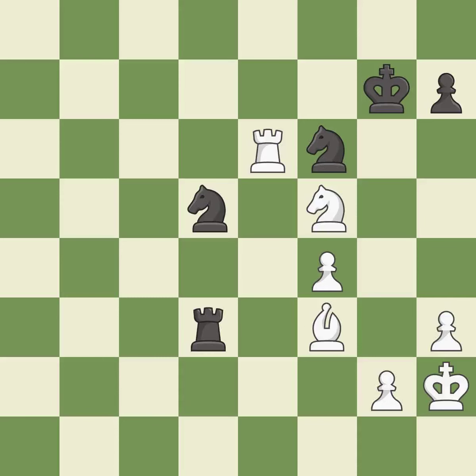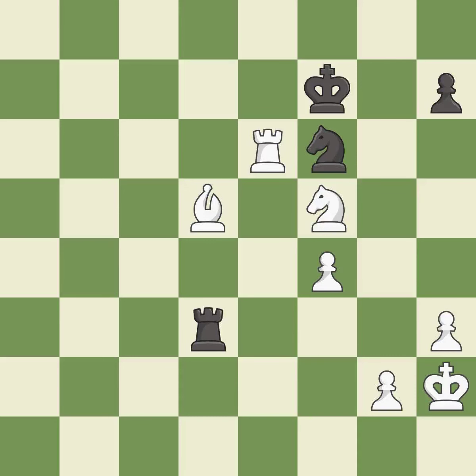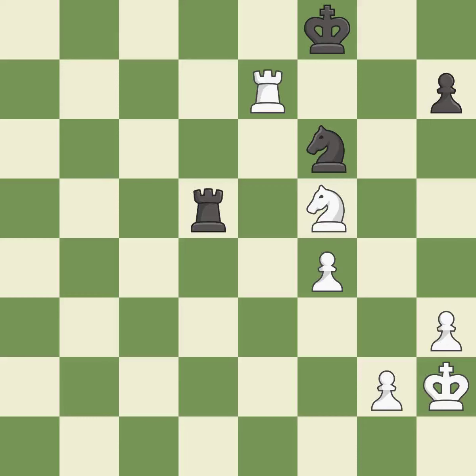It is a great move. This evades the check from the knight — it is best. This maintains the balance in material with a good trade — it is best. This is the only move that works — it is best. Recaptures — it is best. This move puts the rook on a safer square. This is the only good move — it is a great move. This evades the check from the rook — it is best. This blocks an attack on a vulnerable knight. This is the only move that works — it is a great move. This is an equal trade — it is best. Takes back — it is best.